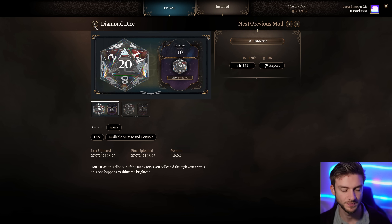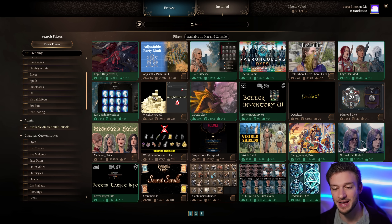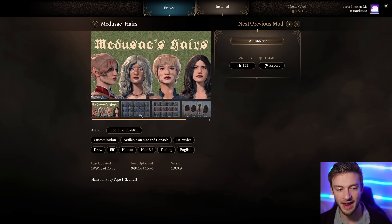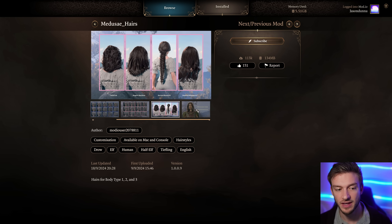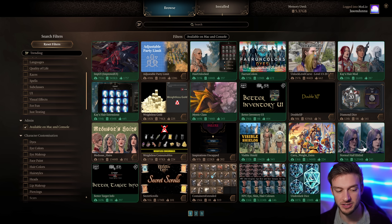Diamond Dice looks nice - if you haven't gotten yourself the gold dice from Honor Mode, you can go with the Diamond Dice. Medusa Hair is another nice hair mod with a bunch of options, so you can really do a whole lot with it. I have a bunch of other hair mods I'm using so I don't use this one as much, but I've tried it out and I like it - they've got some great options.